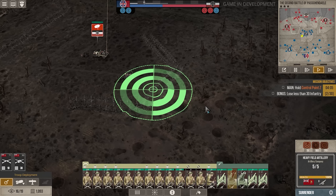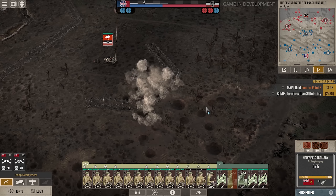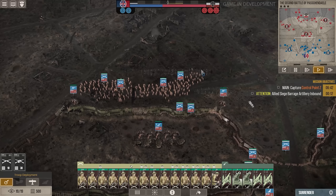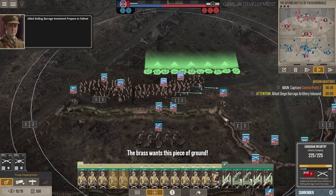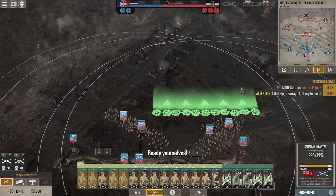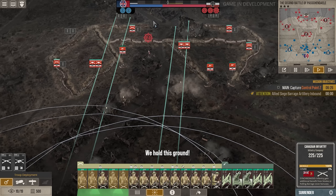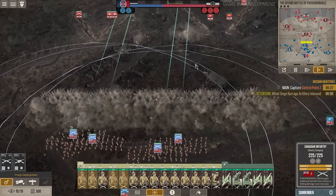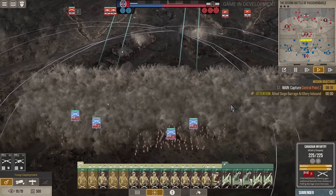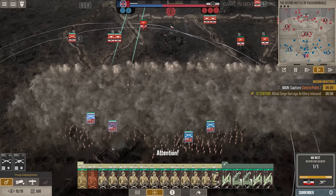Heavy artillery is also good for tearing up barbed wire, which really slows down your infantry. You can use it to soften the front line by targeting barbed wire or suppressing the opposing side so they cannot physically attack you. Light artillery brings in the rolling barrage, which creates a literal wall of bombardment that provides cover for your infantry — a legitimate strategy regularly utilized in World War 1, and to see it implemented in a video game to a relative degree of accuracy was really cool.